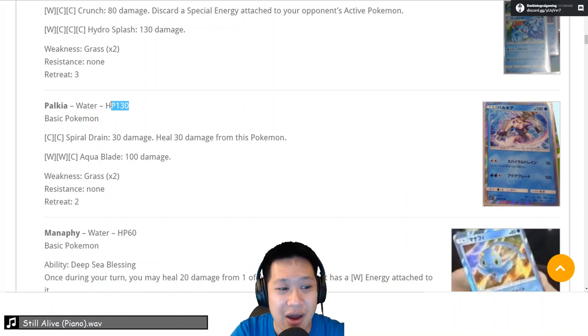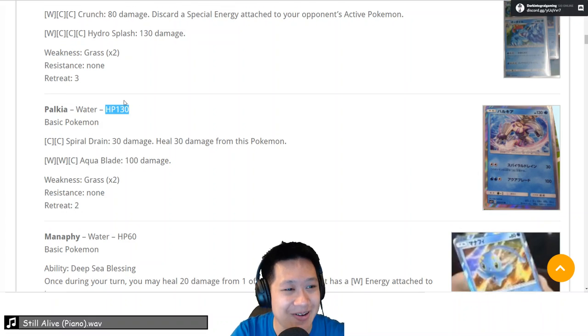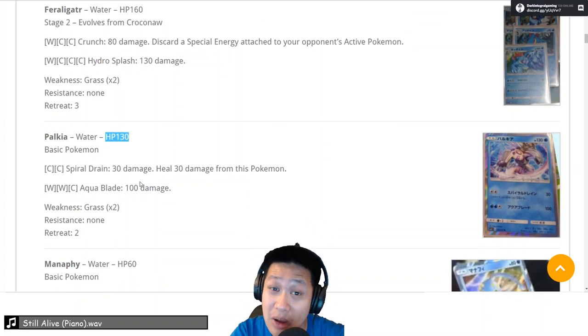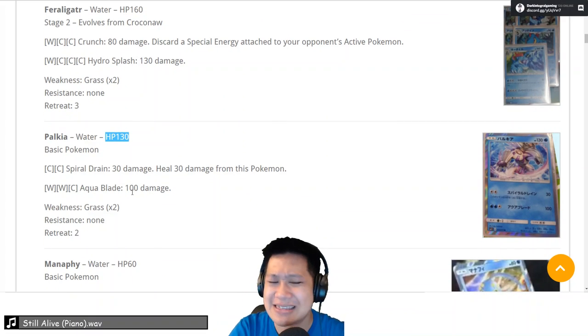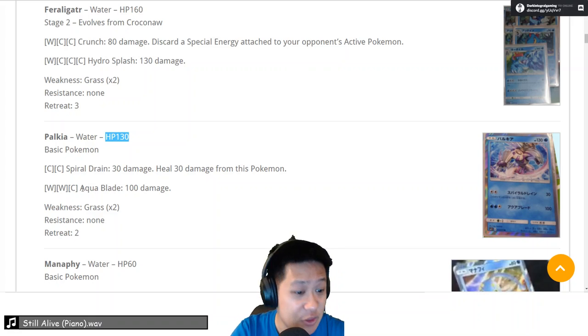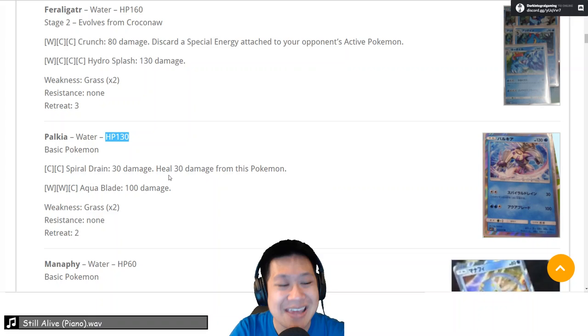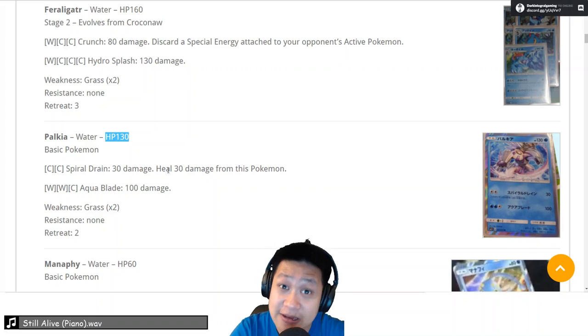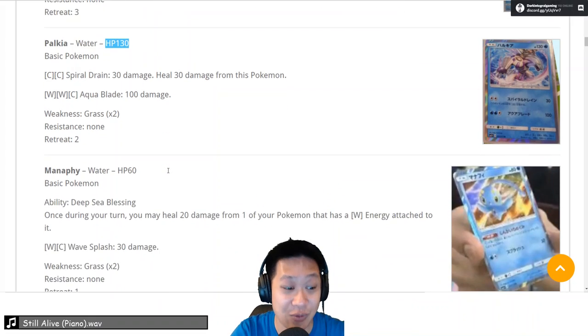Palkia — basic legendary — 130 HP. Feraligatr can one-shot Palkia. Palkia is not an EX Pokemon; its damage is so-so. You get three energies, water-water for 100, and then a low damage attack — 30 heals 30. The numbers won't get you anywhere; however, non-EX cards may be important in the future. We'll get to that.